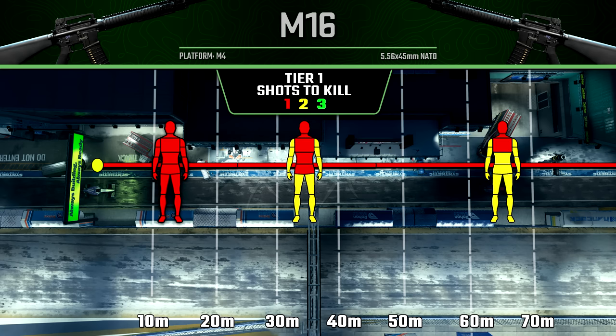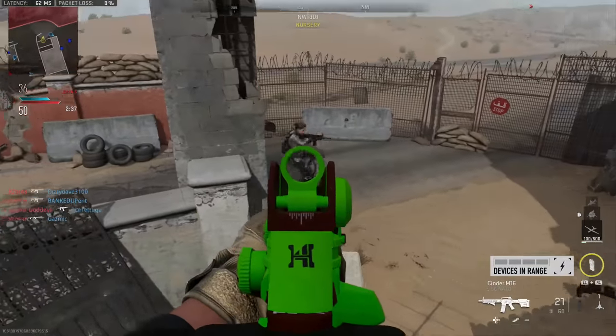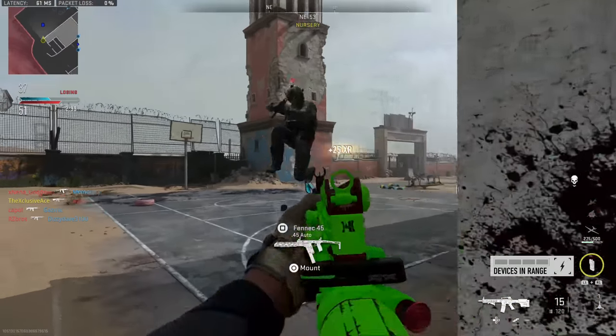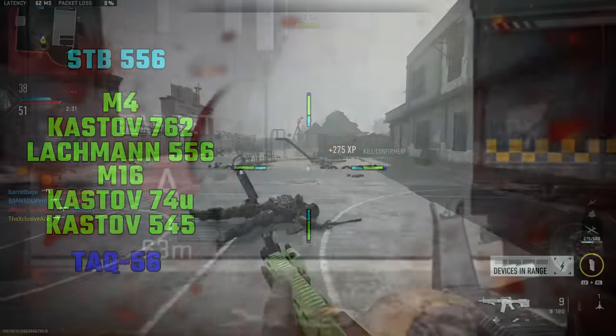For hardcore or tier-one game modes, which are coming very soon to the game, the M16 is actually a one-bullet kill — not one burst, but one bullet kill — within the maximum damage range. We still maintain a one-bullet kill potential anywhere in the torso out to 46 meters, and after 46 meters you can actually still get a one-shot kill as long as you're hitting upper torso, neck, or head. So it looks like the M16 is actually going to be a very solid option for hardcore game modes.